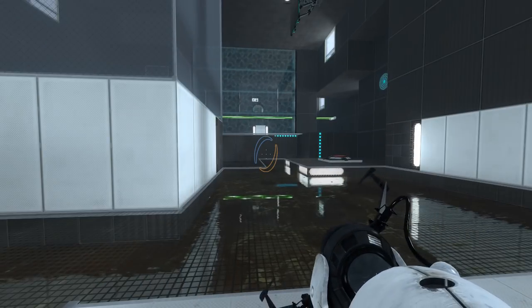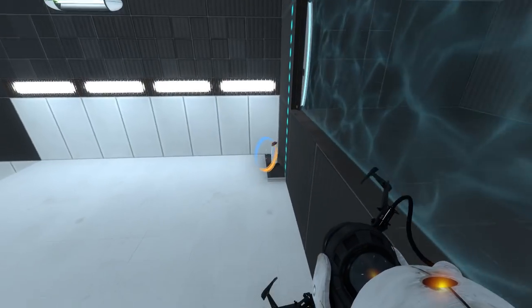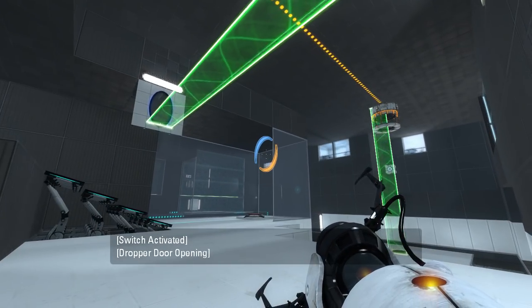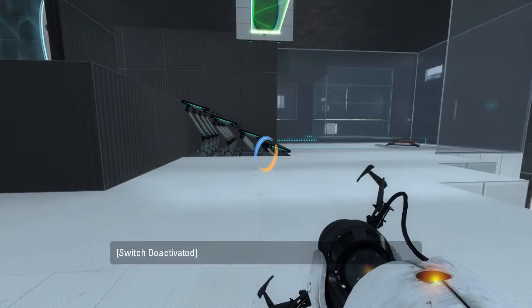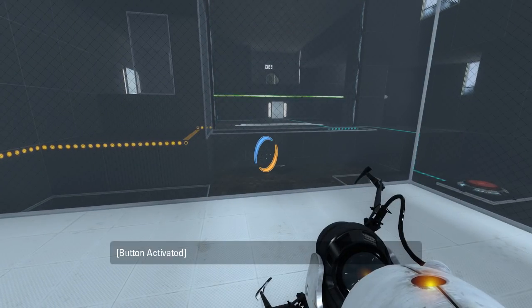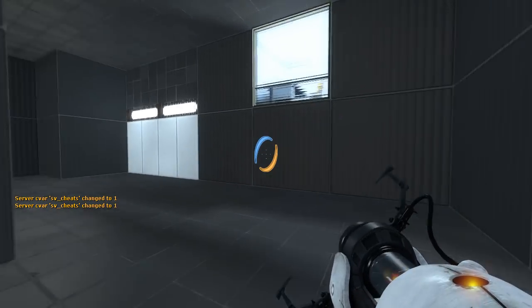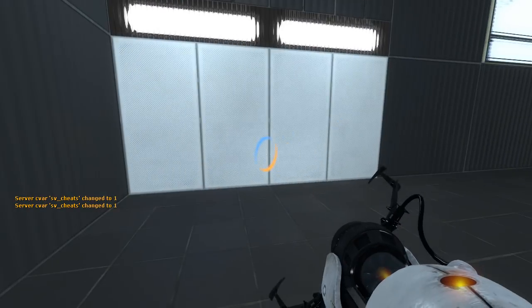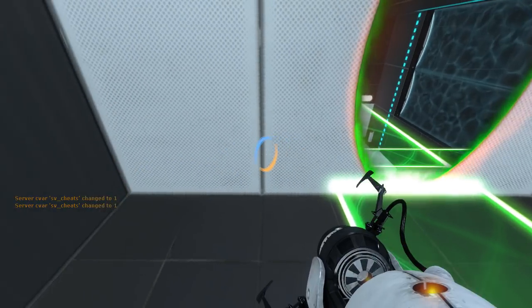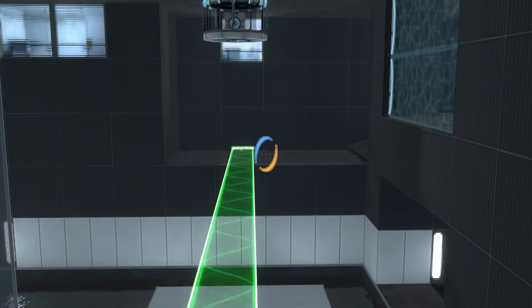We got a cube that's gonna drop onto a portable surface. What do we have up here? All sorts of things. Let's go ahead and drop this cube. That cube is in position to do something, I suppose. And this activates - or rather deactivates - that fizzler. And then there's another fizzler deactivated by that button. What do we have up here? A place to put the light bridge, for some reason. We can put it under the dropper. Not sure why we would want to do that, but it's a thing we can do.